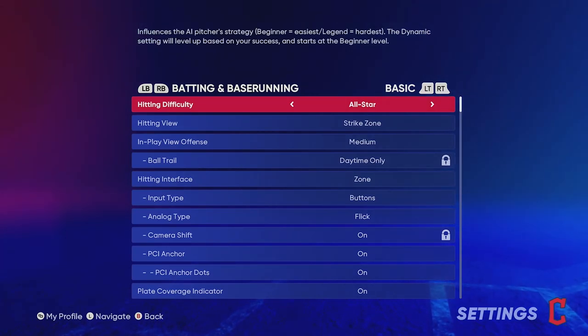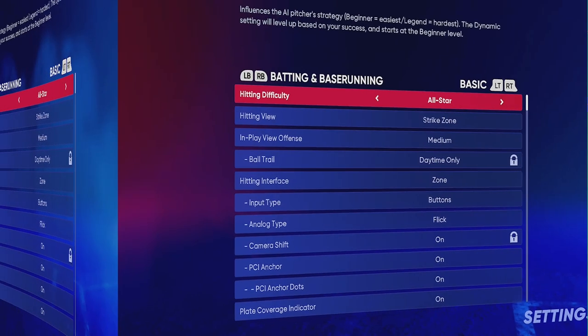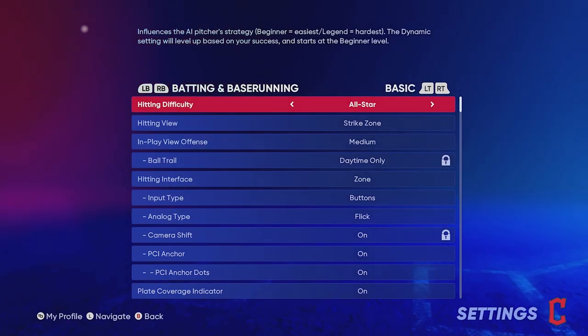Hey everybody, welcome back with another video. We're back on MLB The Show 22 and today I want to show you guys the best PCI settings for hitting. I'm not the greatest player in the world by any means, but I can make the World Series pretty consistently. I'm on Xbox, so I know people on Xbox struggle a lot — I'm going to give some Xbox-exclusive tips in this video as well. Subscribe if you're new and let's get into it.